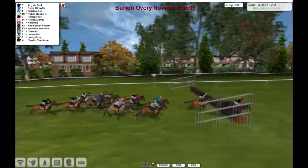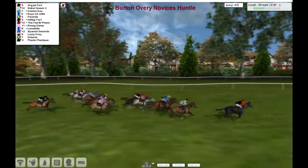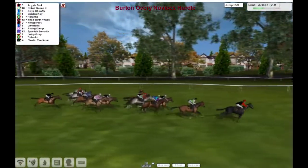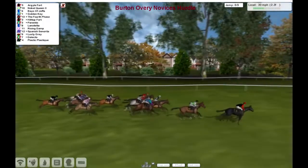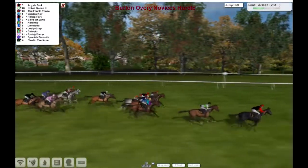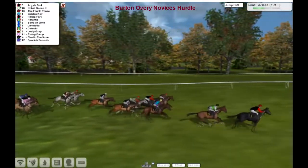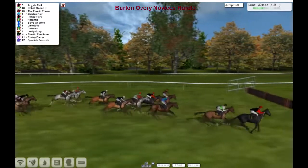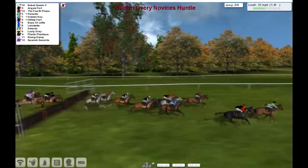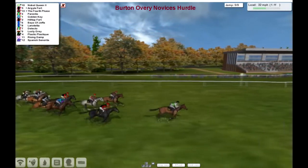They're at the 3 furlong mark and over the 2nd last — oh, it's walked through it though, Bays of Joffa. Moving into 2nd is Noble Queen. Bays of Joffa gets going again. Golden Key, the 4th phase, Hilltop Fort, Parentis and Lano Teta. I don't think anything else can win. Argyle Fort going nicely from Noble Queen over the last, but Noble Queen out-jumped it and races straight into the lead as they come on down at the furlong.